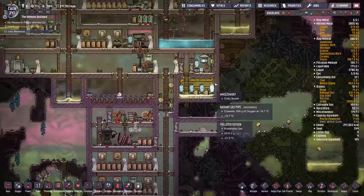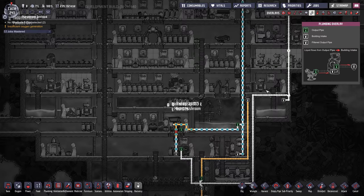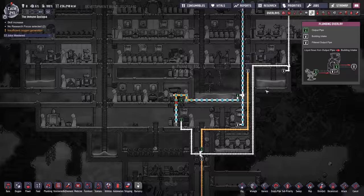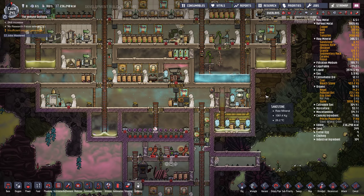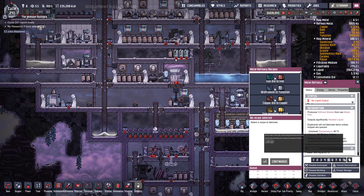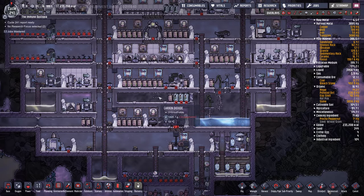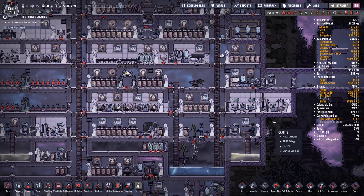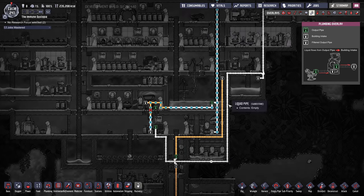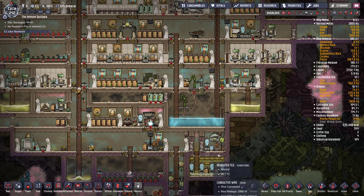I'd probably move all my oxygen production, which is going to be a big project. But we can at least get the bathrooms upgraded. I'm going to get rid of this metal refinery for now — it's not a really great place for it. All this hot stuff is going to heat up the base. I'm going to do lavatories and use this pipe that's already here.